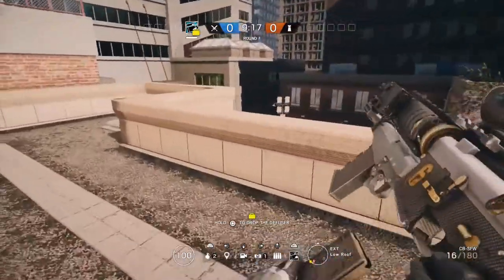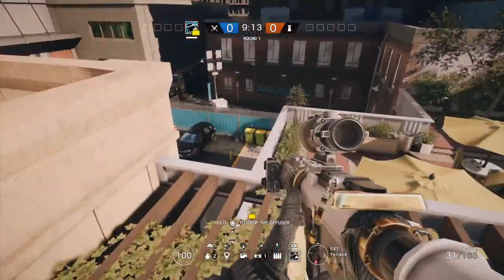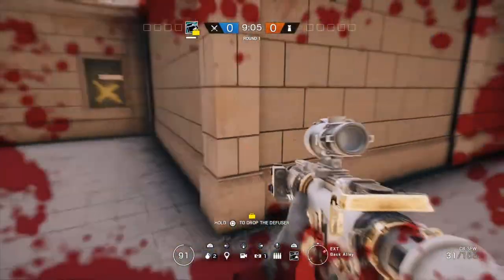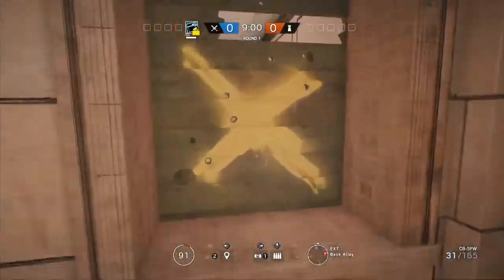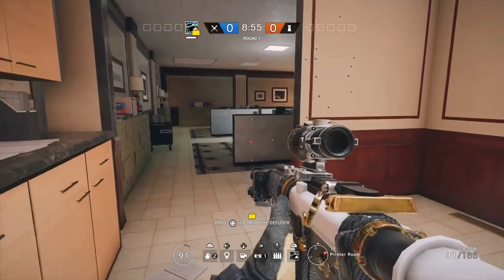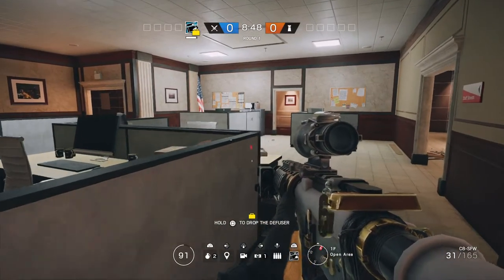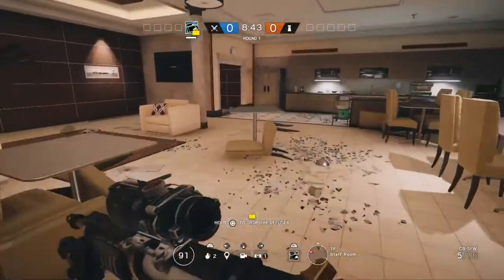For the overall push, the whole attacking team can spawn Alley and all push Open, or you can split it — three spawn Alley to push Open and the other two spawn Jewelry to push Cave. I would say Monty and Lion push Cave, and then Capitão, Hibana, and Jackal push Open.